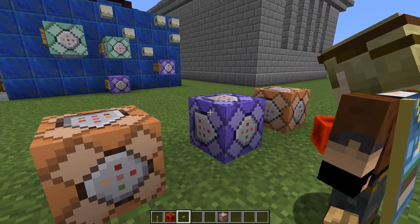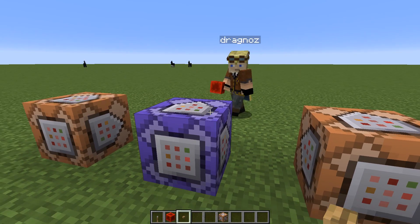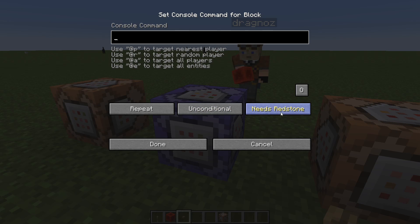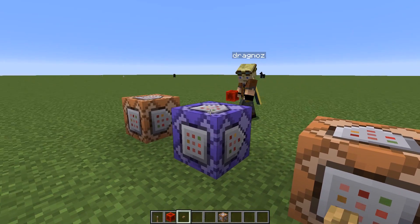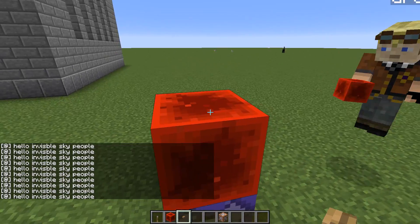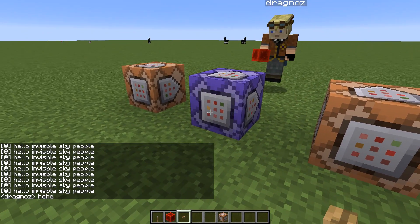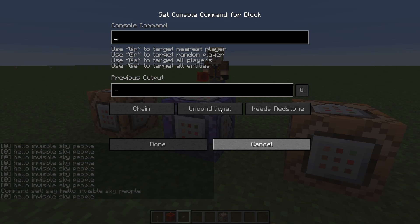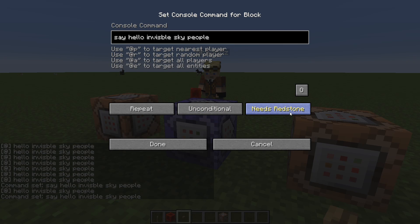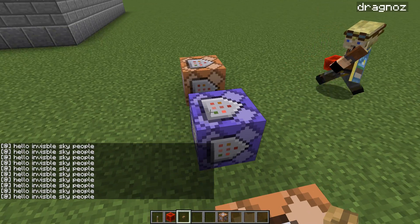The repeat block is our new clock command block. It repeats whatever's inside the command block 20 times a second when it is powered. It says 'needs redstone,' so if we type a command like 'say hello invisible sky people' and then put a redstone block on it, you'll see it now says it in the chat — whizzing through 20 times a second. If we go back into it and click the button from 'need redstone' to 'always active,' it will now always be active without any kind of redstone signal — those are the only two options.